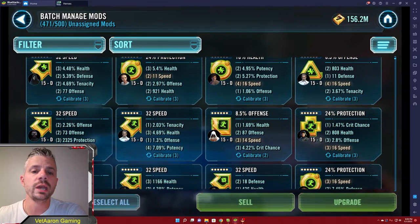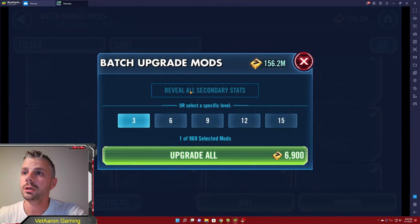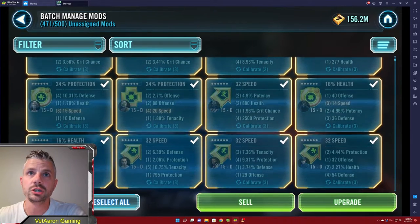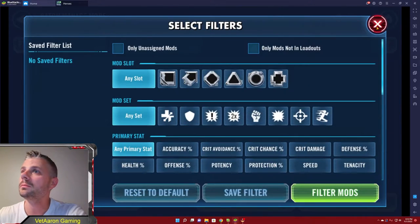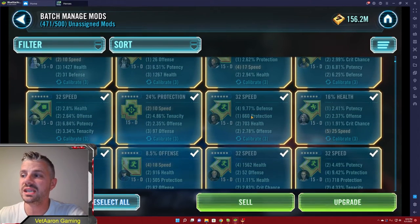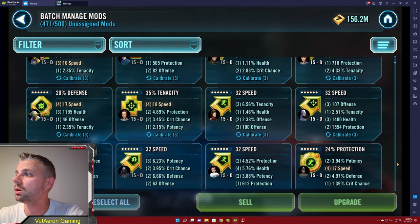You're looking for all these speed secondaries because there are very few heroes in this game where speed is not the most vital statistic. One process is to go ahead and select all, then upgrade them. If you don't have any that are upgraded, go ahead and reveal all secondary stats. That is going to make sure that you can see all the stats on every mod.